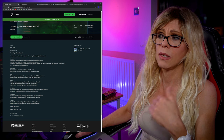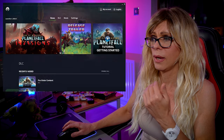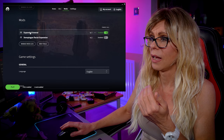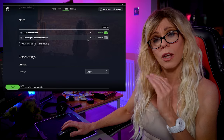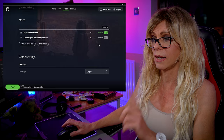What will happen is if we then switch to the launcher and go into mods, you'll see that I have Expanded Arsenal, which I installed earlier, and then Xenoplay Racial Expansion, which is installed but currently disabled. We'll come back to that in a sec.